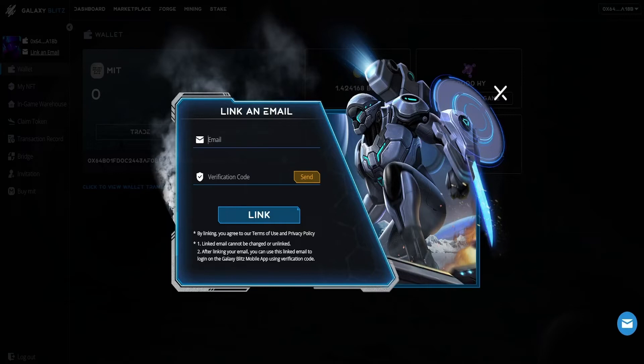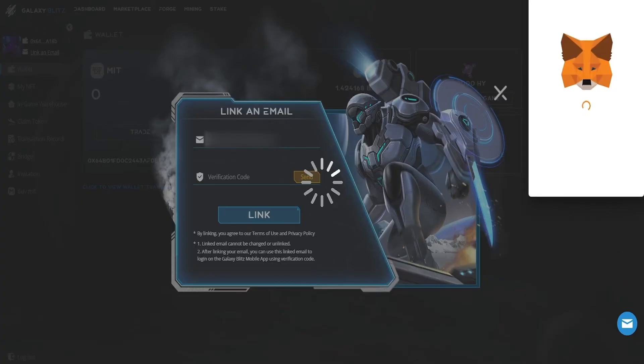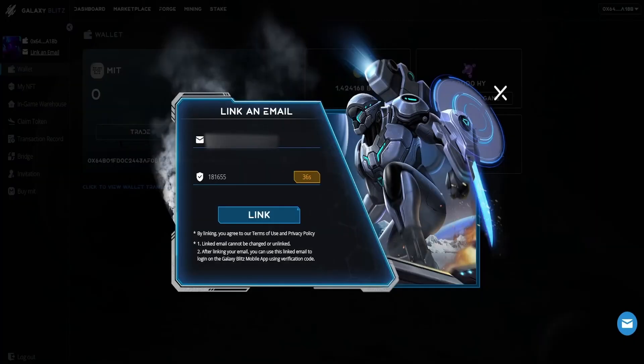The email that is required to link your game account with your MetaMask wallet is the same email that you used to register the game with. After you've entered the email, click Send. It will then prompt the MetaMask extension again and you have to sign.